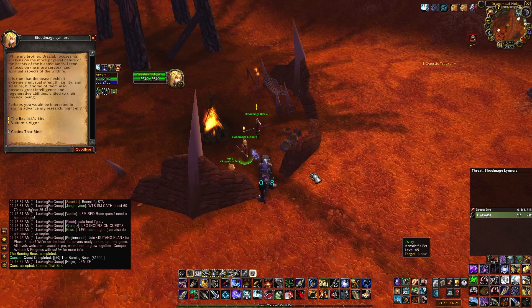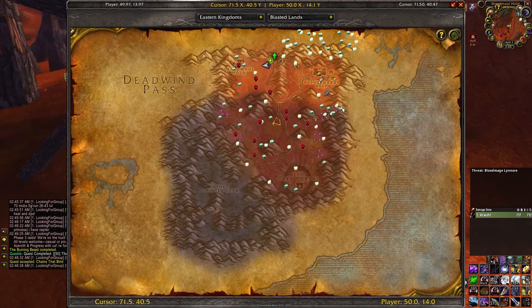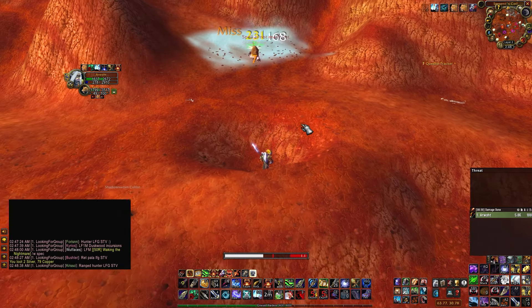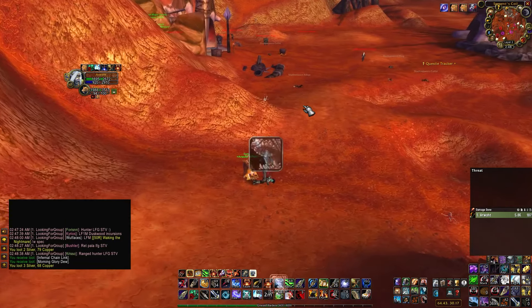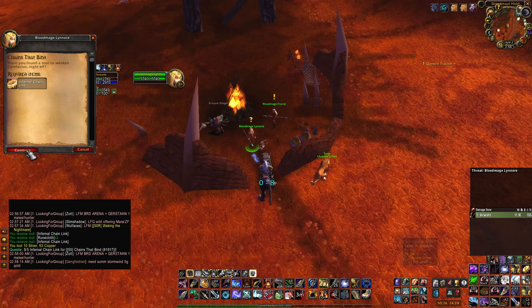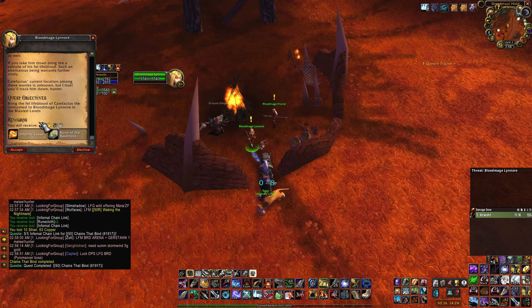Turn in the quest to Blood Mage Lenore and take the Chains That Bind quest. Now you have to loot 5 Infernal Chain Links from Shadow Sworn NPCs, which can be found on either the east or west side of the map. This is not a 100% drop rate, so you will probably have to kill around 10 to 15. After you have all 5, go back to the Blood Mage and take the next quest.